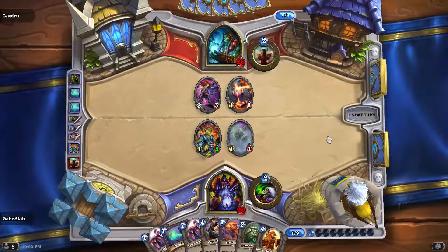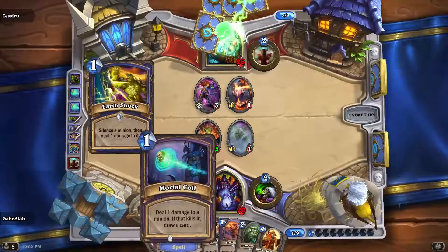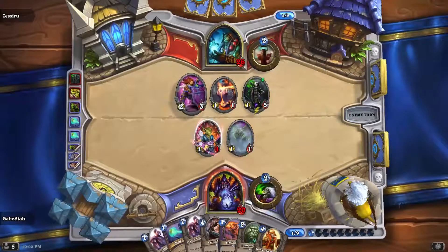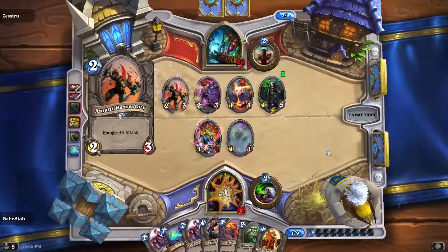Essentially, with the Auctioneer there, my Mortal Coils didn't lose me a card, and I got one extra back since one of the Mortal Coils actually killed the guy. So it's a pretty good Earth Shock. But we already got good value on him — it's time for a little blood.